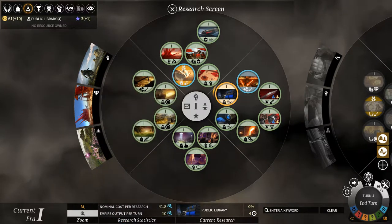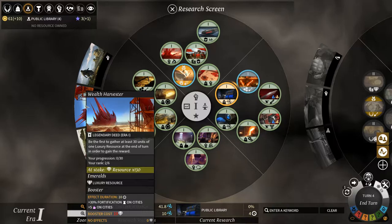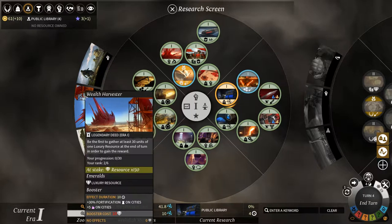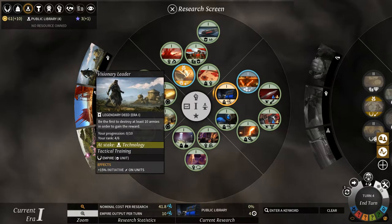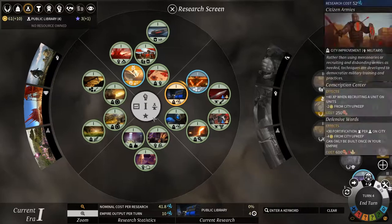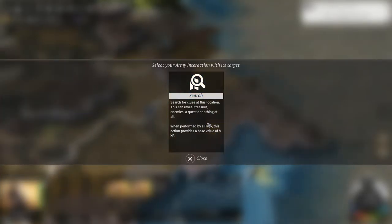So this is basically a wonder. Another one says: be the first to gather at least 30 units of one luxury resource at the end of turn in order to gain the reward. I'm two out of six on that. Another one: be the first to destroy at least 10 armies - that's gonna take a while. We're not very warlike. But yeah, I'm not gonna worry about luxuries yet; science is more important.